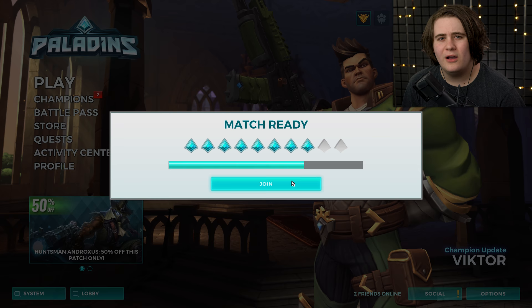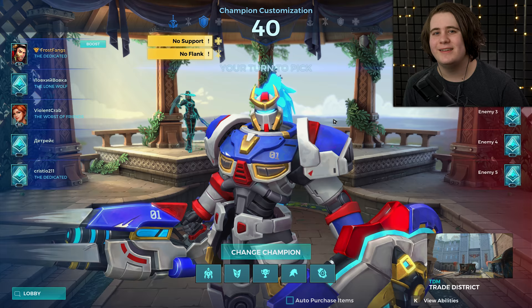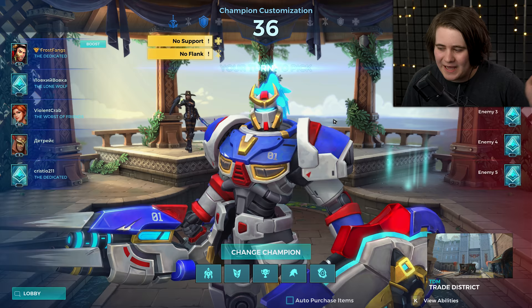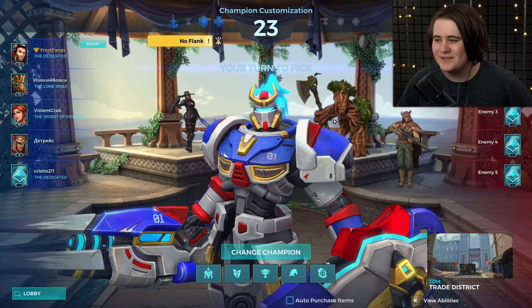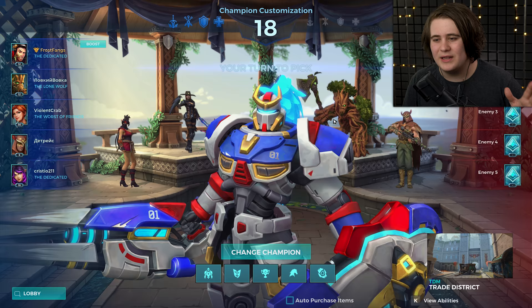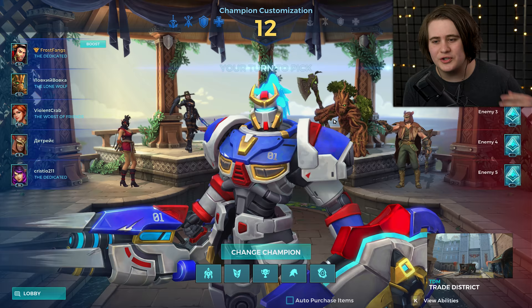I don't see anybody go balls to the wall with it where they have incinerate maxed and these two cards as well. 30% movement speed for hitting an enemy with that fireball is ridiculous — if you hit two I think that goes to 60. Let's get our second game going — TDM Trade District. This will probably do quite badly in Siege because people will be expecting you to do tank Nando, especially in competitive. But in the short bursts like Onslaught and Team Deathmatch, you can just completely overrun people because they don't have time to really adjust.